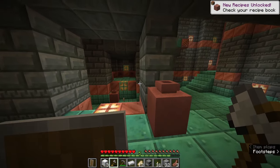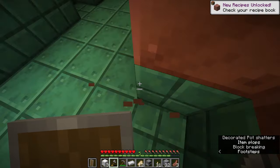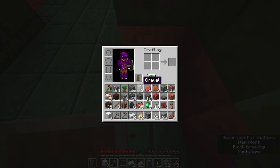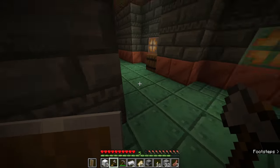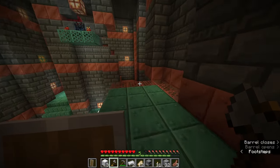The pots have loot in them — that's awesome! Excuse me while I go full Link on these. We actually got a trial key from that pot! I thought you had to battle the monsters, but it doesn't really matter — I got one and I'm very happy about that.